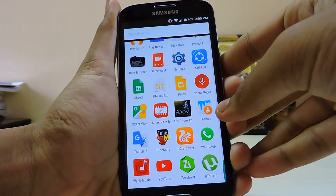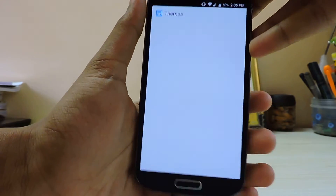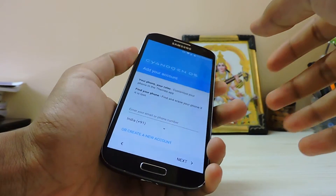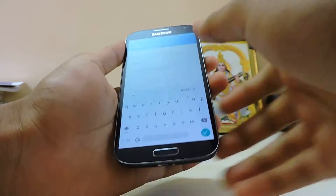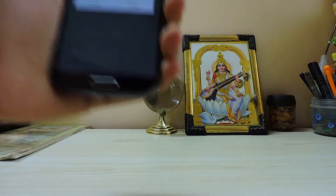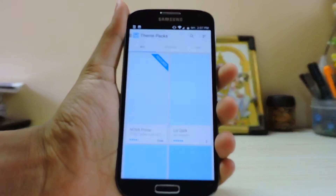There is a new themes icon over here, as you can see, and a new app. You have to create a CyanogenMod OS account, or else you can just put your phone number. It just asked me to create a new CyanogenMod account and I just created it.